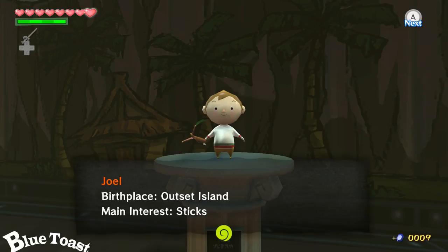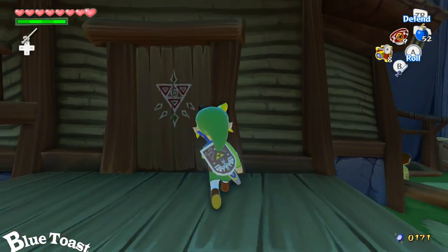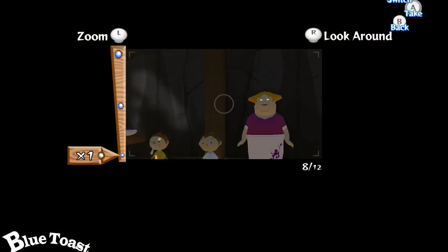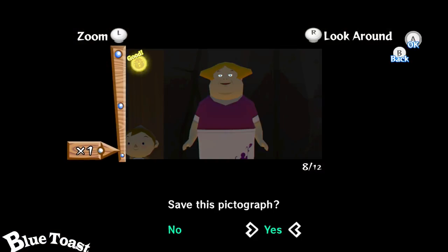Next one is Fatmama, Howell, and Zeal. They're all located in the same spot, so I just decided to merge them all together. Go inside the house where the pig is, and they're all just right next to each other. That one is pretty easy.